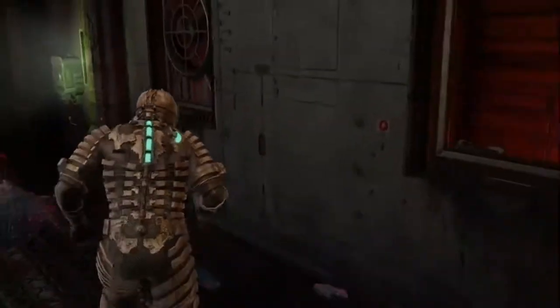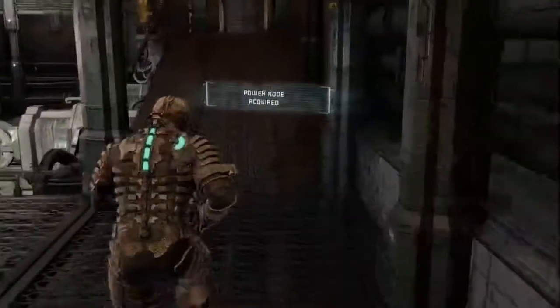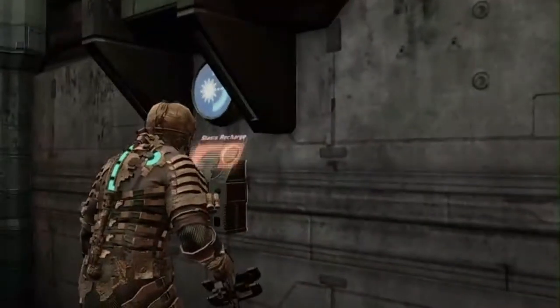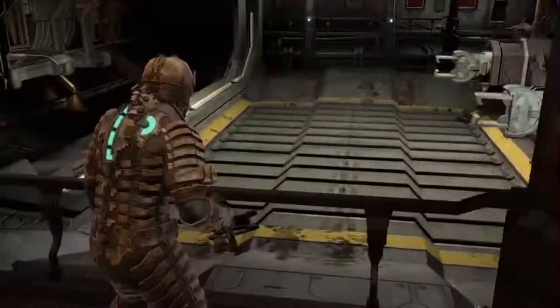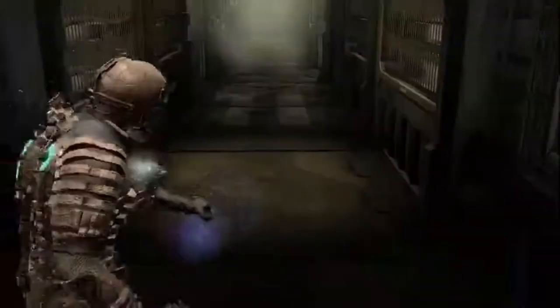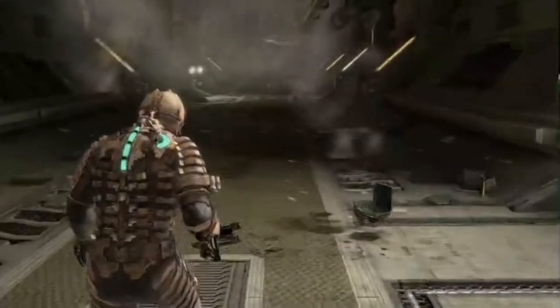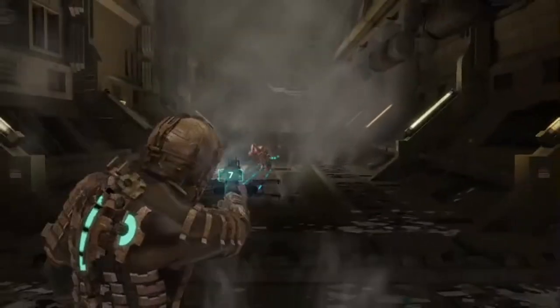Don't forget to grab this power node in the corner. As a rule when it comes to power nodes, I always try to leave one power node in my inventory because there will be certain doors that require power nodes to open — I call them safe rooms or supply rooms. I always leave one power node in my inventory to open those rooms.